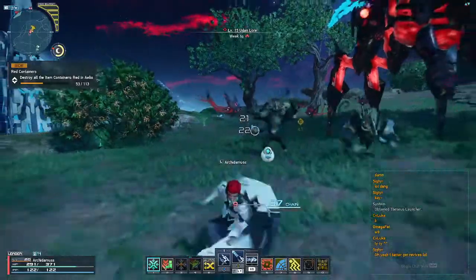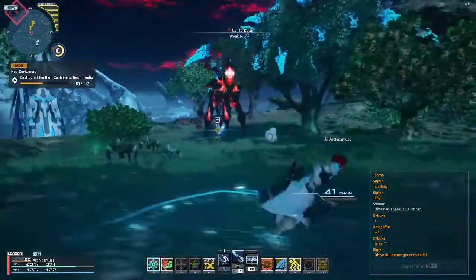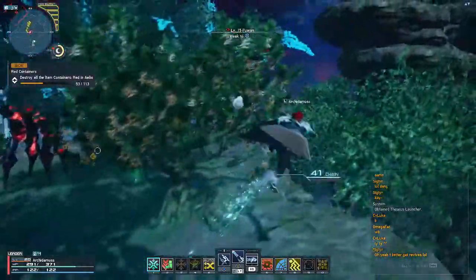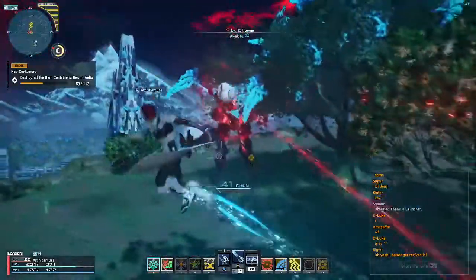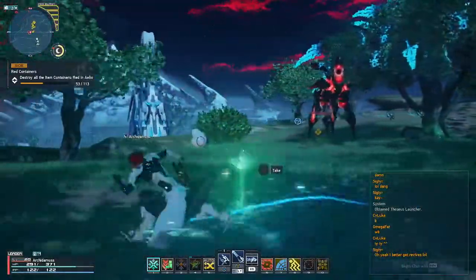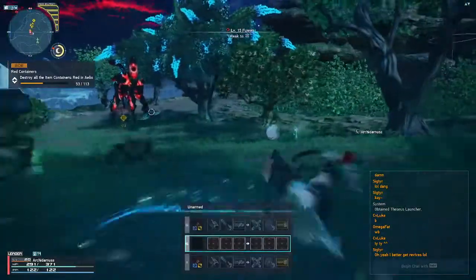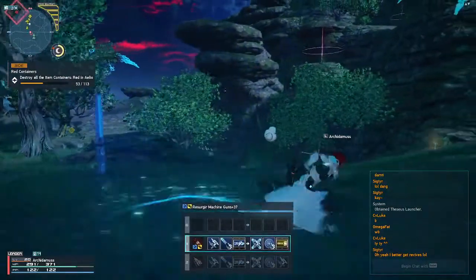So the trick is you have to make sure that you've already started the hit stack before you throw up the Talus turret, and then make sure the Talus turret is gone before you start it over again. One way you can absolutely make sure that it's gone is to switch to a non-Talus weapon.